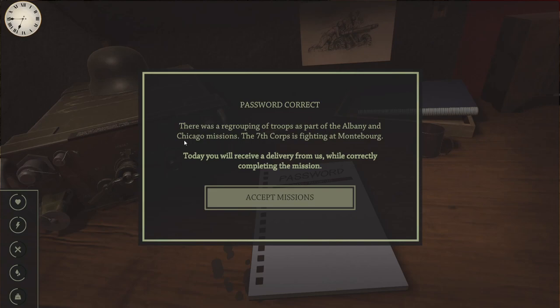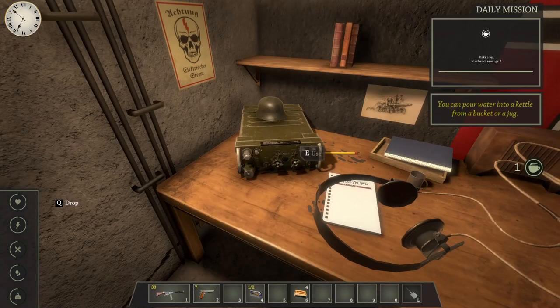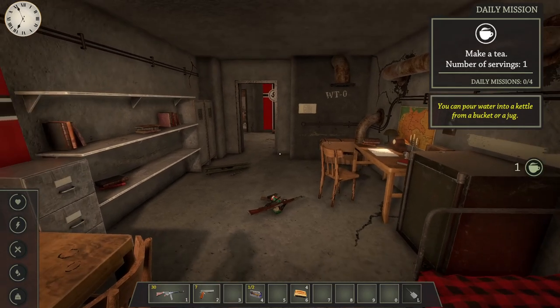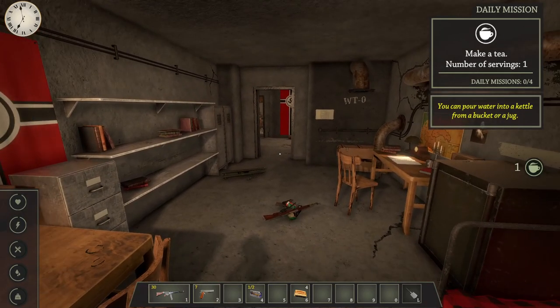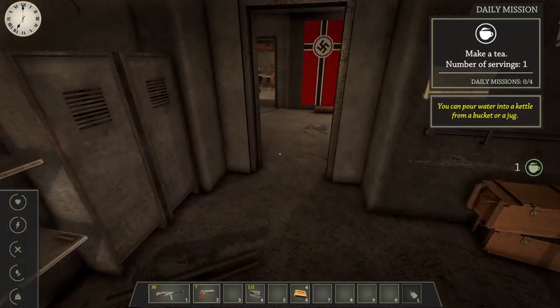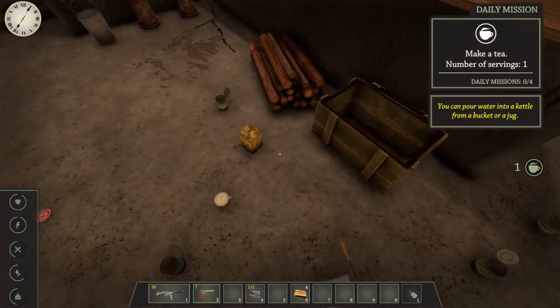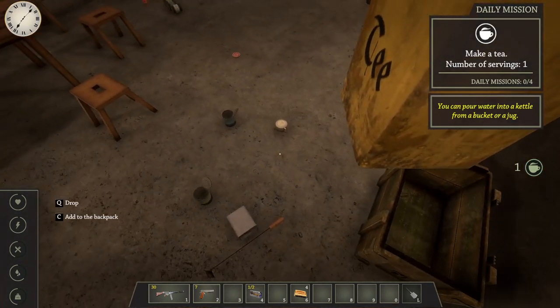You are regrouping the troops as part of the Albany and Chicago missions, fighting at Montebert. Today will receive a delivery from us while correctly completing the mission. So let's drop that off - pour water into a jug, make a tea. I've already done that but okay, I'm up for tea. This game should also be out now, link in the description if you want to check that out.